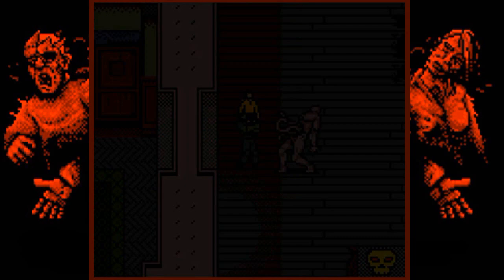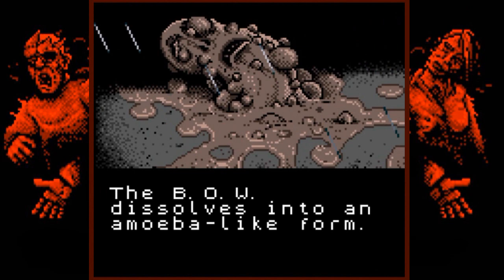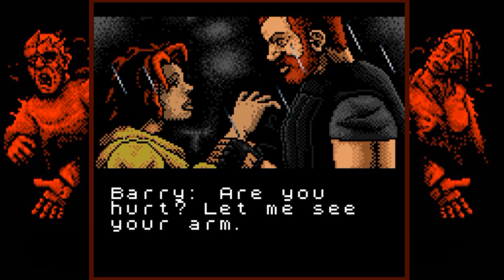This boss is pretty much the same as any other boss, but we now have Lucia down there as a party option. We took him out pretty quick. The bow dissolves into an amoeba-like form and disappears rapidly into the shadows. That thing just vanished.